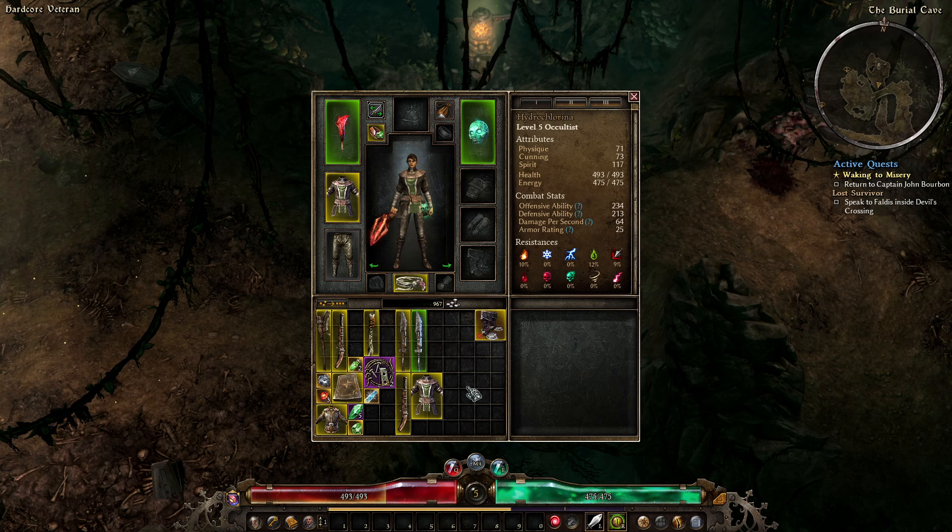I've just picked up a Copper Band of Mending — this is a really nice ring for early levels. I'm going to put a Polished Emerald on it for some extra stats. Anything with 'of Mending' is very powerful early on — less so later — but early this is really nice. If you get one, make sure you use it.